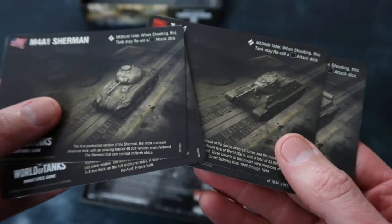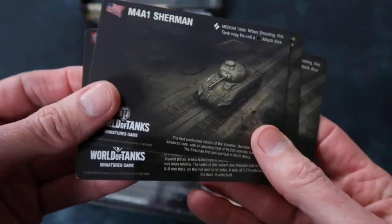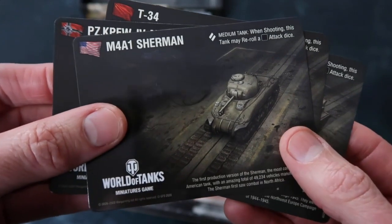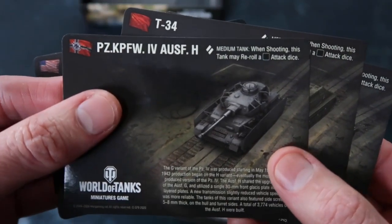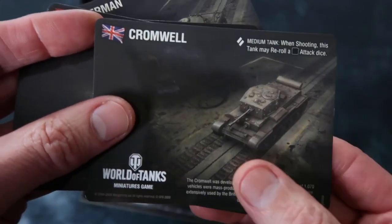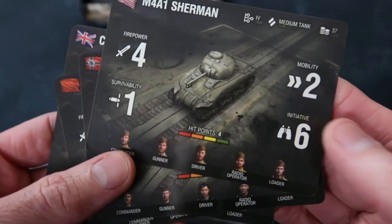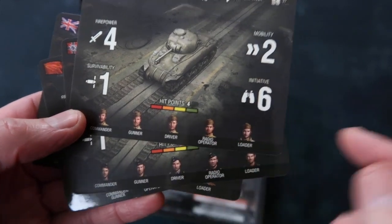These look like our tank cards for our four tanks, on a very glossy, hard-wearing stock — you could spill a drink on that with no problems. We've got the M4A1 Sherman, the T-34, and the Cromwell. I really like the artwork — it's really nice. There are the stats for our tanks, and we've even got the personnel that can go in them as well.